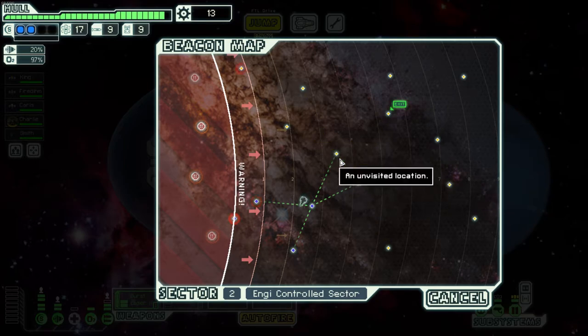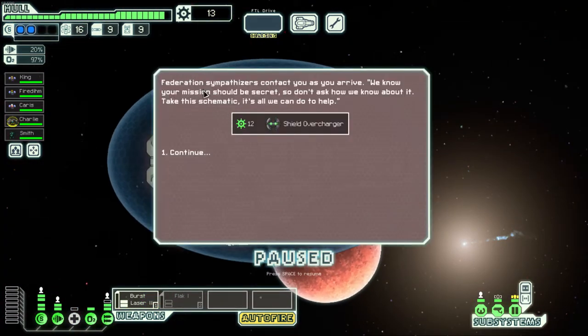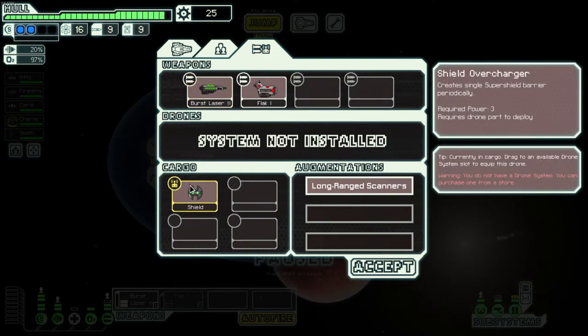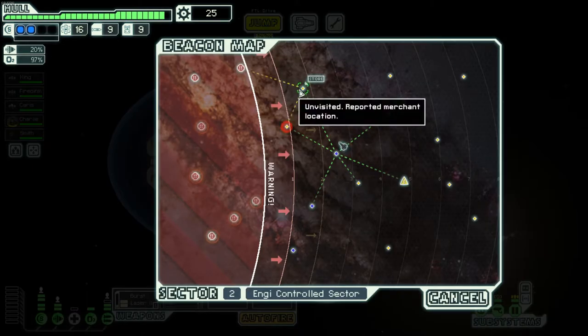Another race is the Zoltan. Oh look — free stuff! Federation sympathizers contact us: take this schematic and some scrap, it's all they can do to help. We got 12 scrap and a shield overcharger drone. Pretty much what it does is create a single super-shield barrier periodically. We can't even use it because we don't have a drone system, so we'll probably sell it at a store.